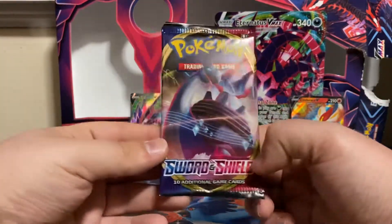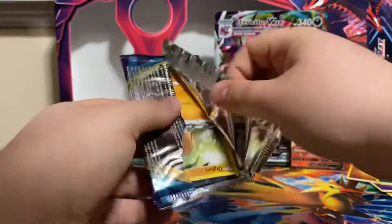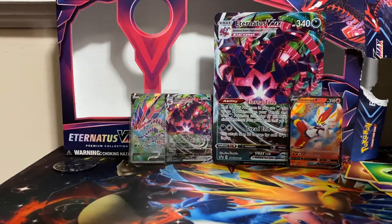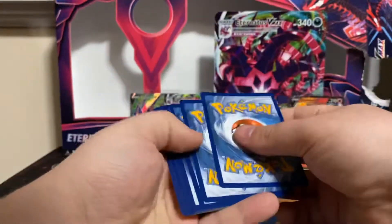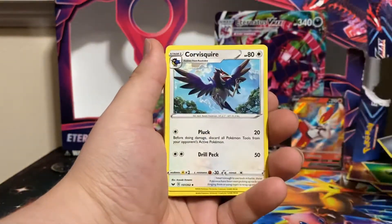Sword and Shield Base pack. Let me take my code card out real quick since I'm gonna keep that one. And we'll do four. We got an Ace of Steel Energy.